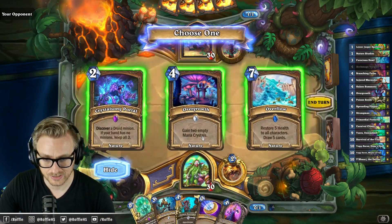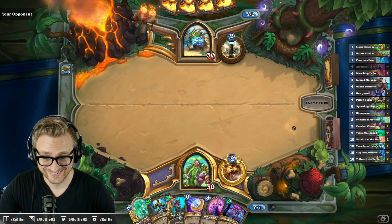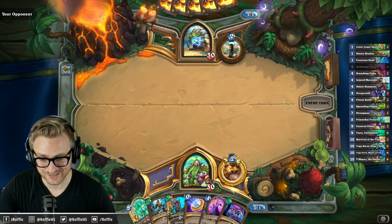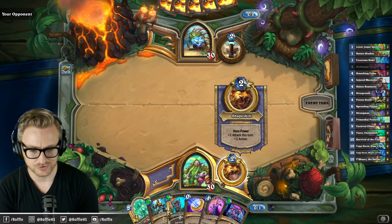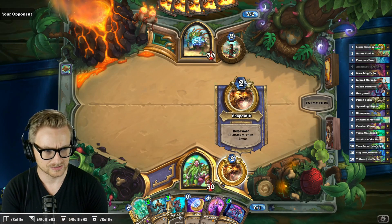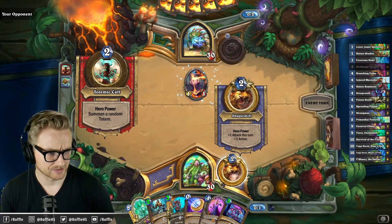I think it's a slower Druid deck. Oh my god, this hand is actually just the nuts, even though we drew the Vargoth. This is a situation where I can just Ferocious Howl into coin Overgrowth, token summons.